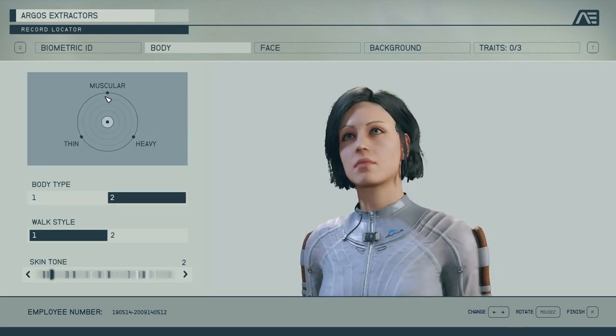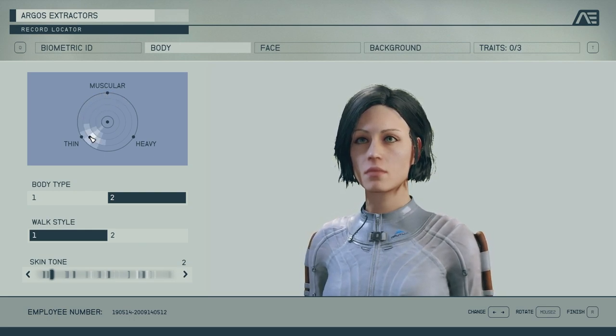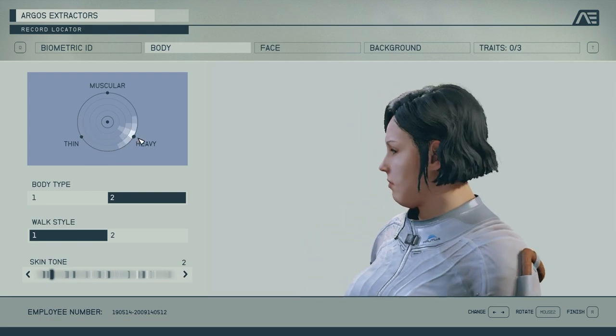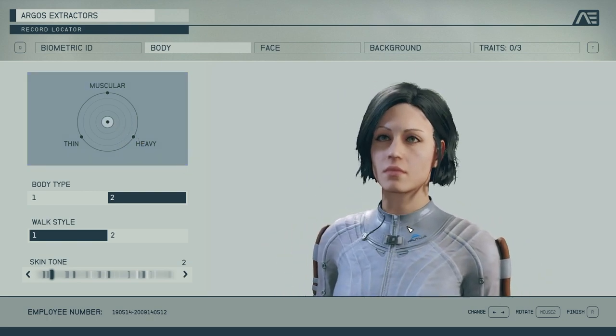I'll zoom in quickly to show you the faces — with bigger and smaller, muscular it's slightly squarer, thinner the neck gets smaller and you get slightly more gaunt on the cheeks, and heavy puts the weight on there with the jowls kicking in. It's kind of nice. Good options, really good options.